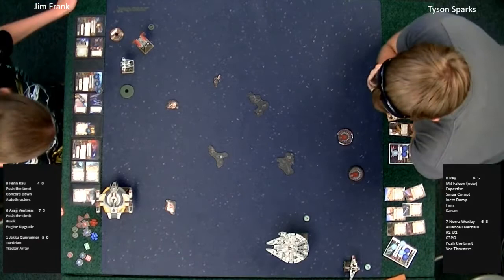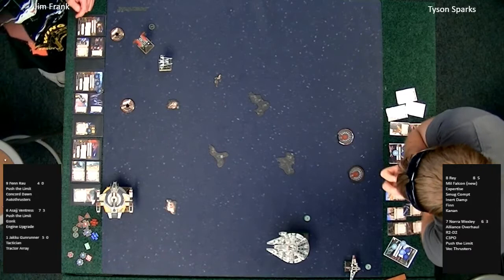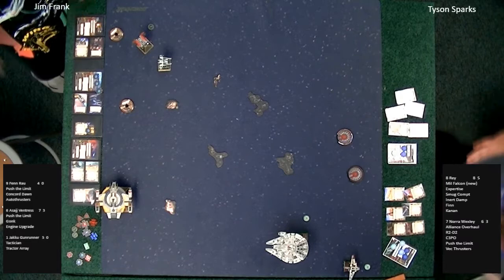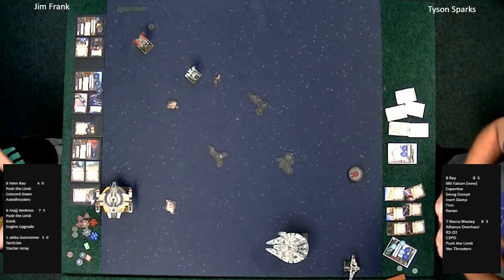Rey going right ahead, leading the charge. Fen Rau here with a two-straight. Kind of a similar approach — Jim likes to keep his Fen close to his Jakku, at least in the hopes of probably tractor-beaming with the Jakku and then letting Fen clean it up with the one less agility. In this round that might not be good for Tyson — both his ships have a single green die. There's a boost from Fen Rau.